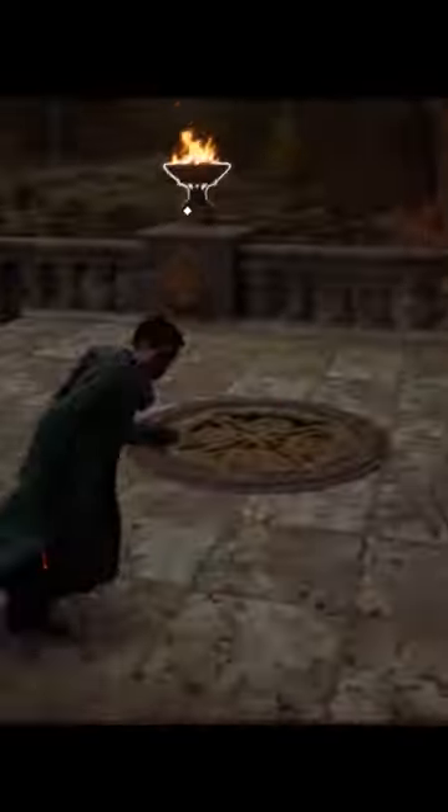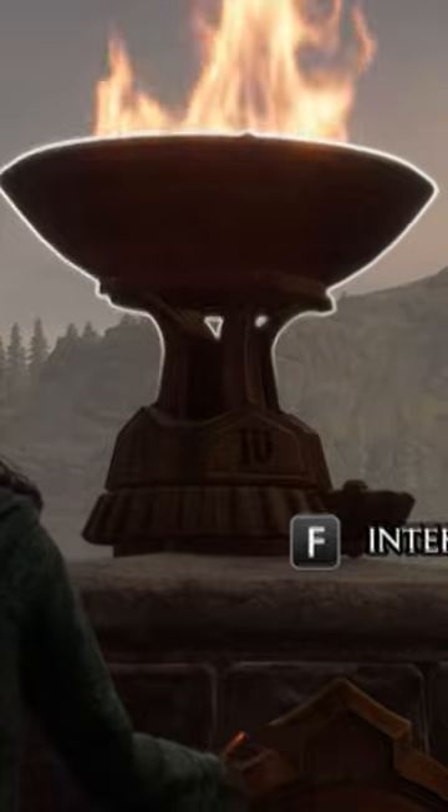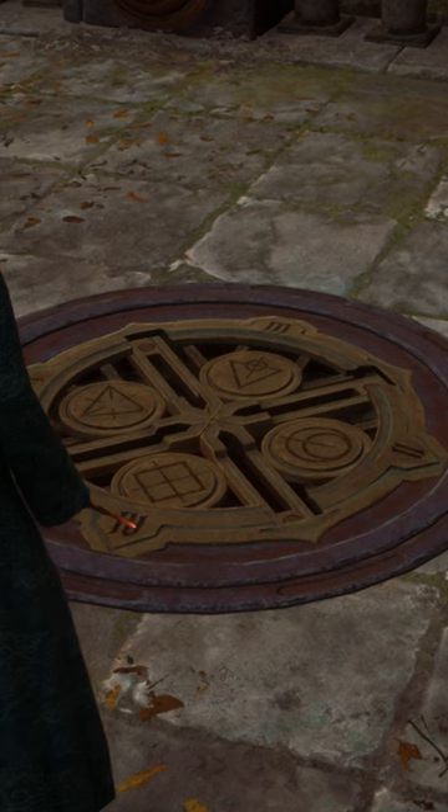Return to the far side of the Viaduct to find this. Now light each of the 4 braziers on the Viaduct Bridge. After lighting, you can change the number underneath them. Each brazier has a symbol — change the numbers on the braziers to match up with the numbers on the magic manhole cover.